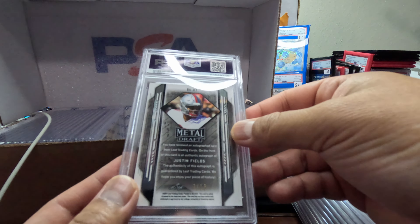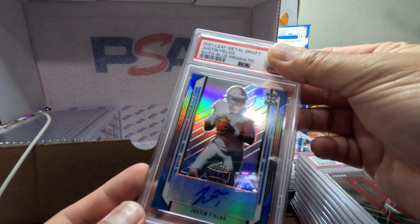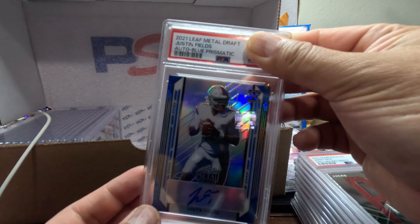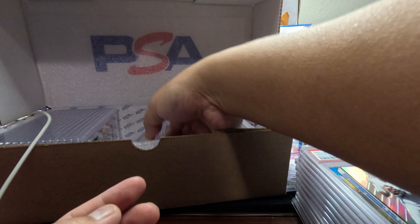We got 7 out of 35 — Justin Fields autograph from Leaf, Auto Blue Prismatic. Let's check it out — we got a Gem Mint 10! Nice, nice. I got a lot of 10s still. So not bad, pretty good deal.